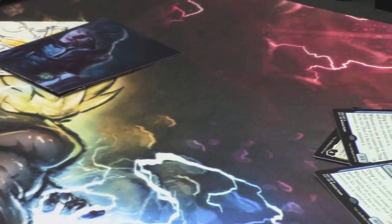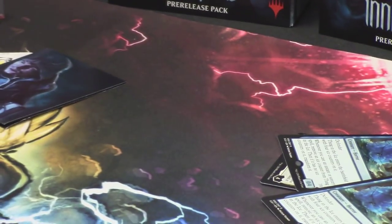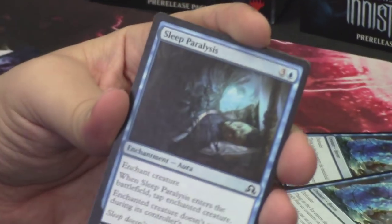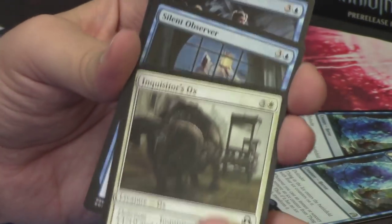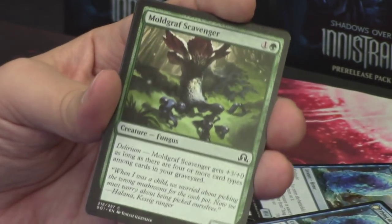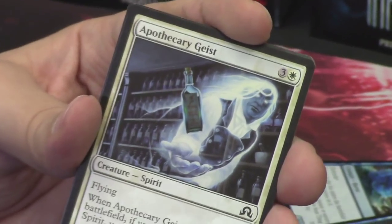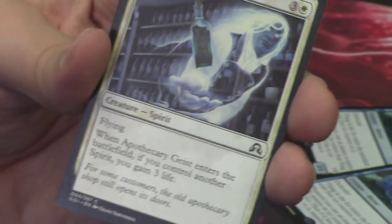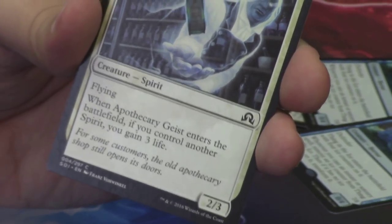We are on to the last pack of our last pre-release kit — the vampire whose name I still don't know. Let's get right into it. Sleep Paralysis. Inquisitor's Ox. Silent Observer. Drownyard Explorers. Moldgraf Scavenger. Apothecary Geist — this is a spirit holding some spirits in alcohol. Super weird, super funny — I don't know how playable the card is, but there it is.